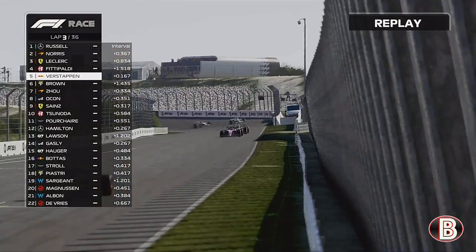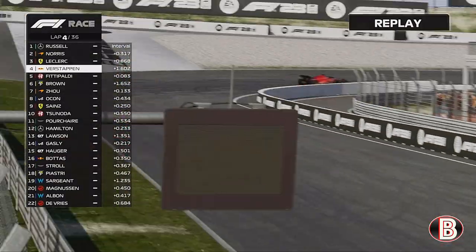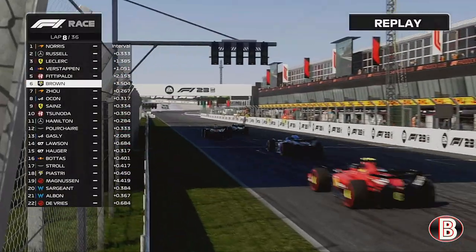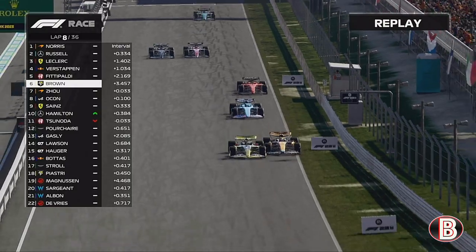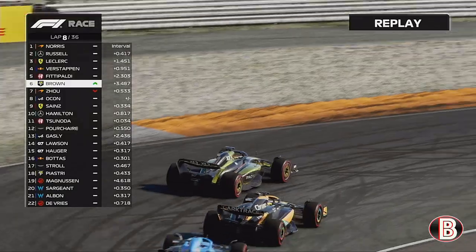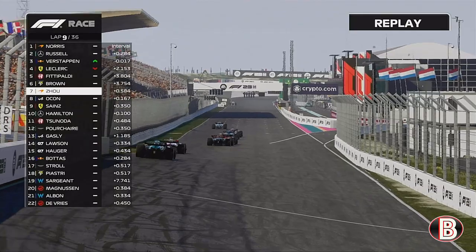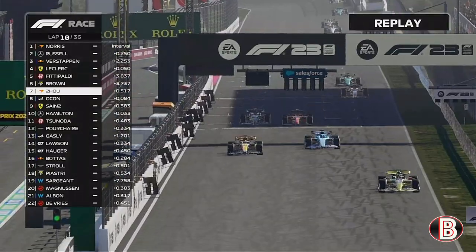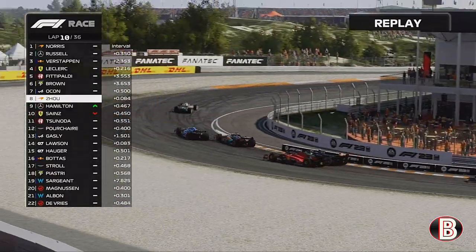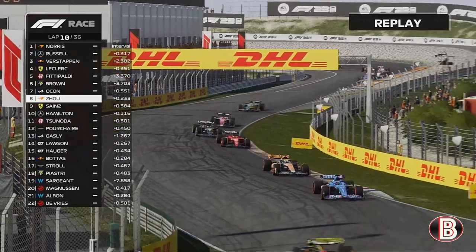We're now hunting down Max Verstappen and Enzo Vittipaldi, as Max Verstappen hasn't won a race in a long time in this career mode. Can he win on home soil? We didn't really have the pace of those in front. We left defending Zhou Guanyu behind us after we overtook him on the opening lap. Lap 9 now, and here comes Zhou trying to keep Ocon behind him — round the outside goes Ocon at the first corner, a great move by the Frenchman.